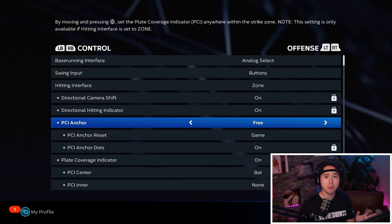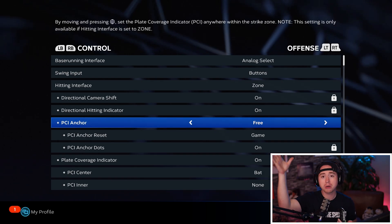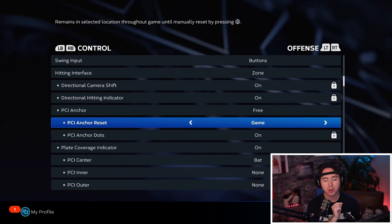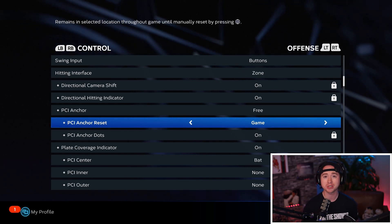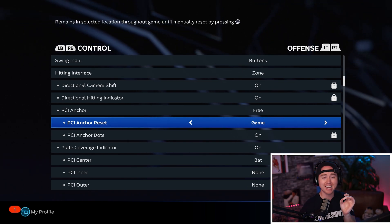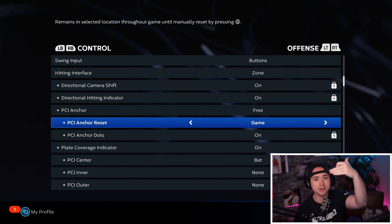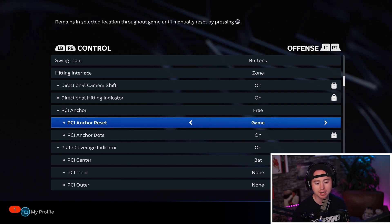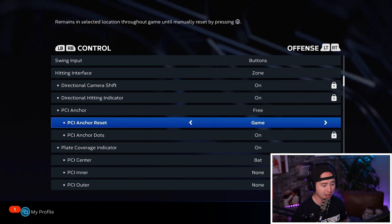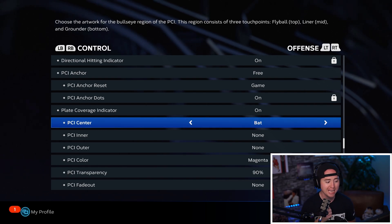With the free PCI anchor, you can place it basically anywhere in the strike zone, and it no longer has to reset after every single batter. I have mine reset after every single game — so once I set an anchor it stays for the rest of the game until I move it. I can move it about as I need without worrying about resetting it to the exact same spot every single time.